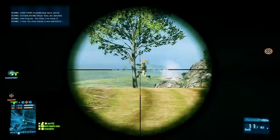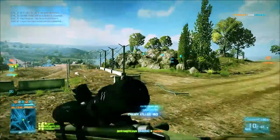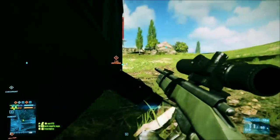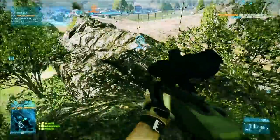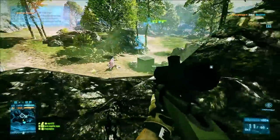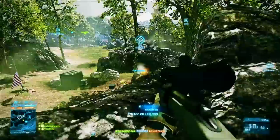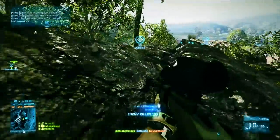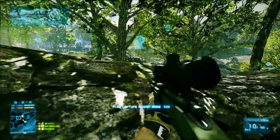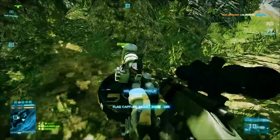The rifle I'm using is the M40A5 and the sidearm is the G18 Suppressed. I chose the M40A5 because of its high rate of fire. I'm not the most accurate person with a rifle, so this allows me to get a lot more shots downrange if I miss with the first one. When I fire and hit with the first shot, I'm able to chamber a round really quickly and fire a second one into the enemy and hopefully kill him.